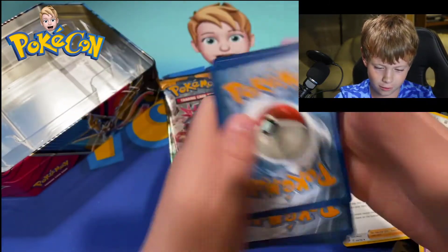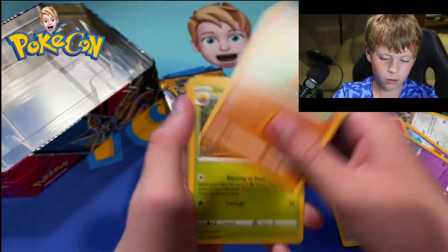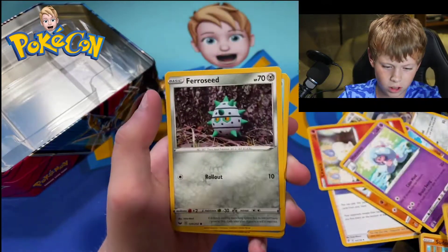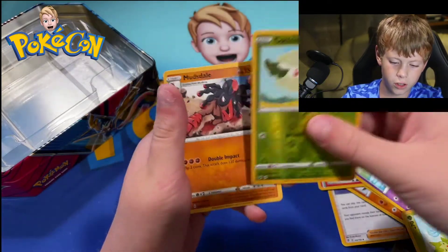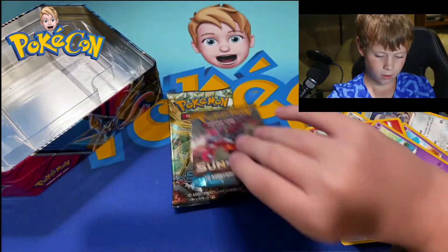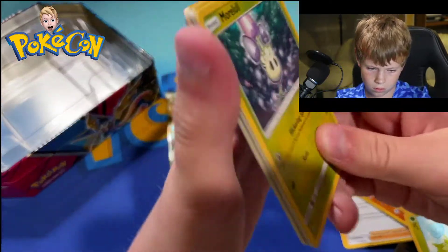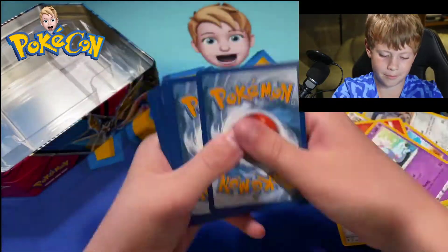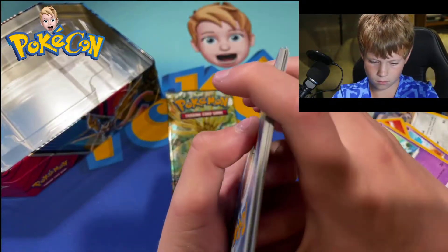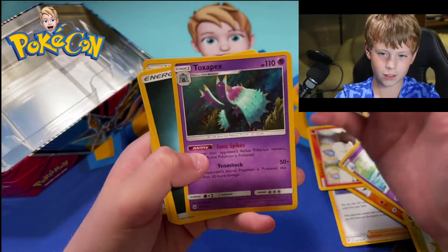Pookie here three, Pookie here three-pointer, Eldor Gloves, Dinglet, Barrowseep, Goldeen, Rosalia, Gyultan, Cottony, and Mudsail. Toxapex was the holo.